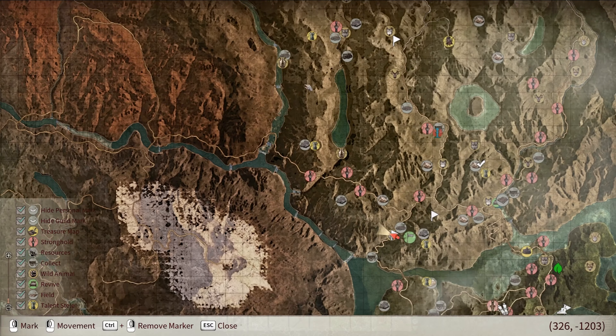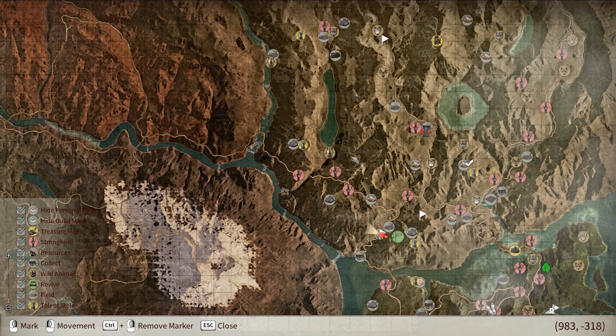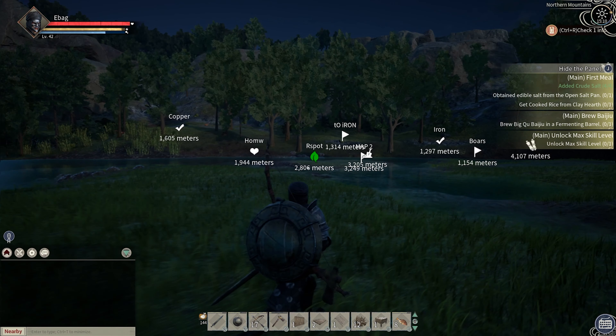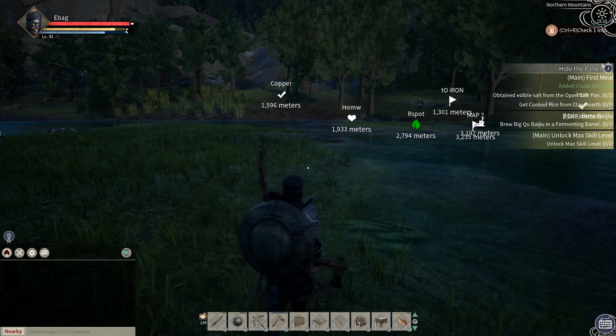Here we go. We're pretty much using the same concept. We gotta come over to a rhino location — there's one not too far from where I am right now, so we're going to travel over there and then set up a little hunting camp so we can start hunting rhino.